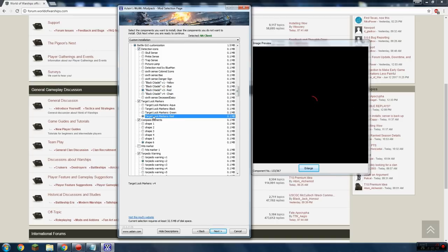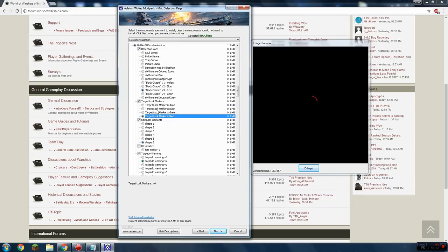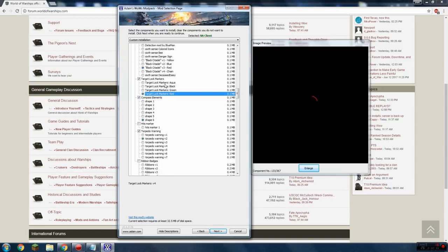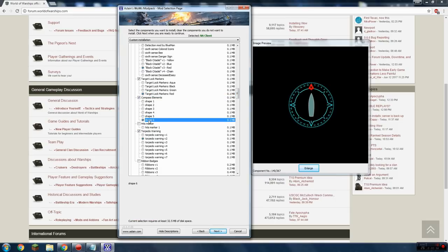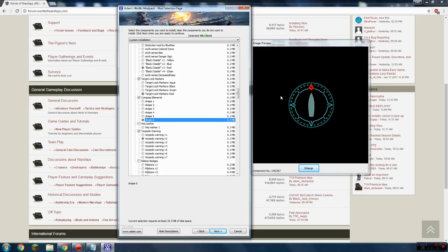Target lock modifiers — all this does is change the color of the lock indicator over the enemy ship's head when you lock onto a target. I just use red because that's what I'm used to. Compass elements — all this does is change the compass in the bottom left corner of your screen. I use number six under compass elements because it's a little easier to see, has a red north indicator so it's easy to tell which direction you're going, and it just looks cool.